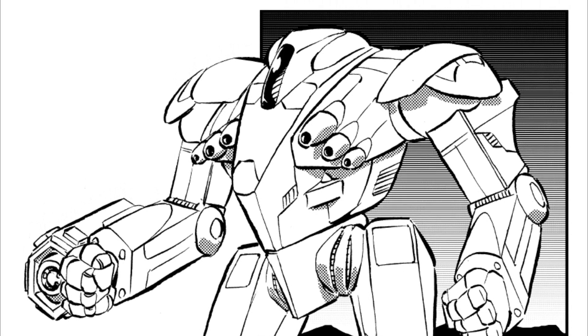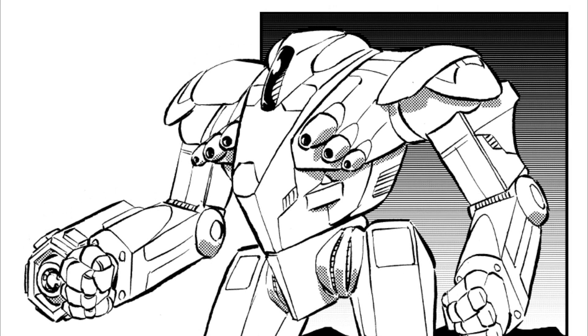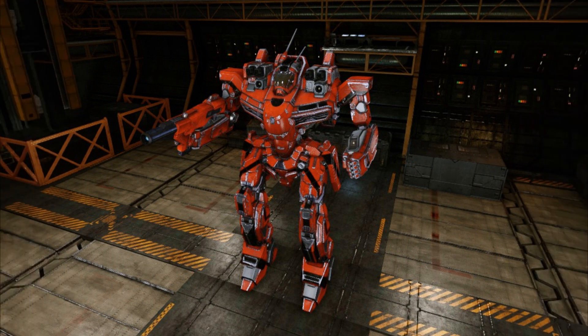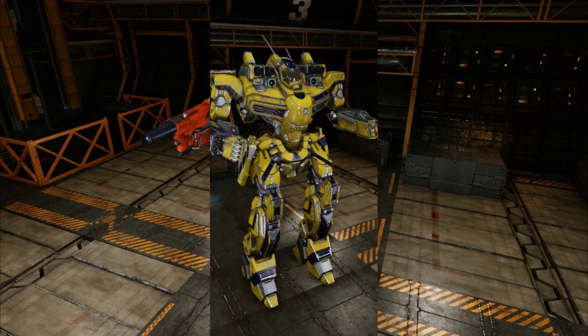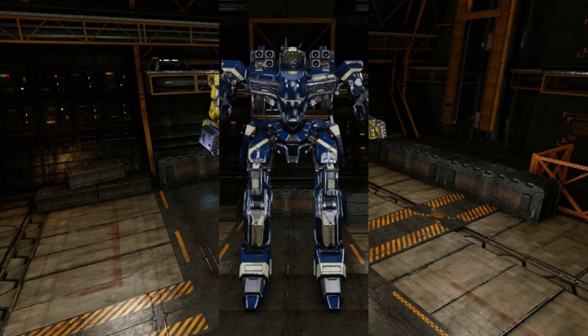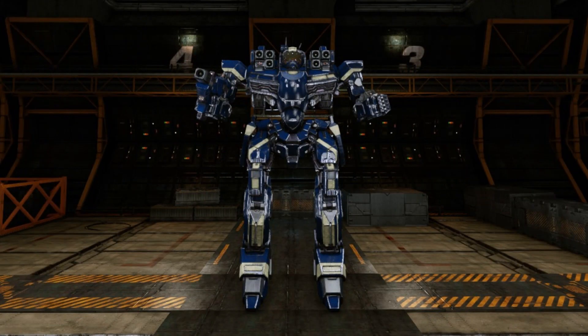Which brings us to the variants, of which there are quite a few. The Incubus II is an example of the semi-modularity offered by the Incubus' rifle, as this one replaces the pulse laser with an ER PPC. The Incubus III mounts a Streak SRM-6 and one ton of ammo in the rifle. The weight saved allowing the torso lasers to be upgraded to medium pulse lasers.